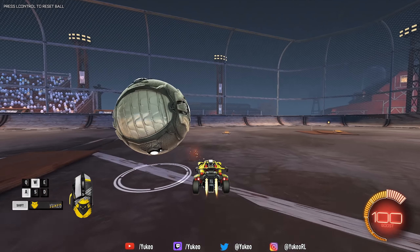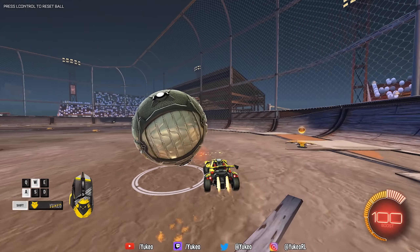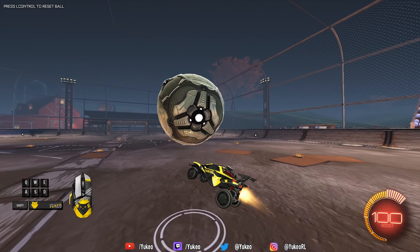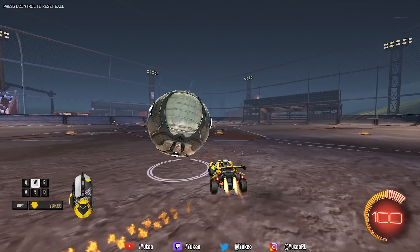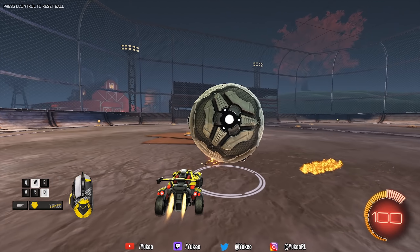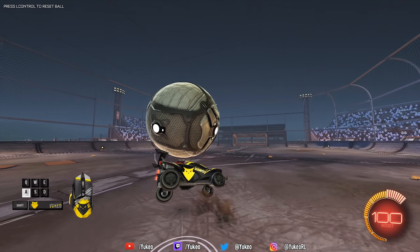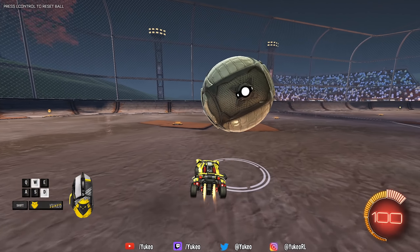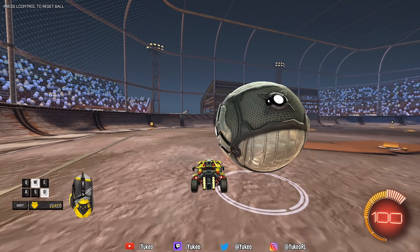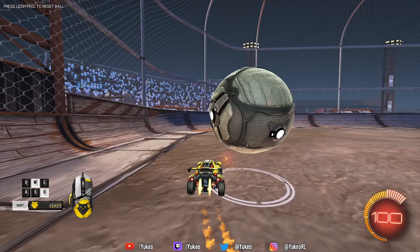Just start doing this for like five minutes. Just keep dribbling the ball on your car, keep it on your car. Use some power slide, and just always keep the ball up on your car. Use a lot of power slide as well, because you want to warm up your power slide possibilities. While you have the ball on your car, try not to drop it as good as you can. I'm not going to do it for five minutes now because otherwise the video would be kind of long, but yeah, I'll just keep doing it for a little bit since I like to do this every now and then.